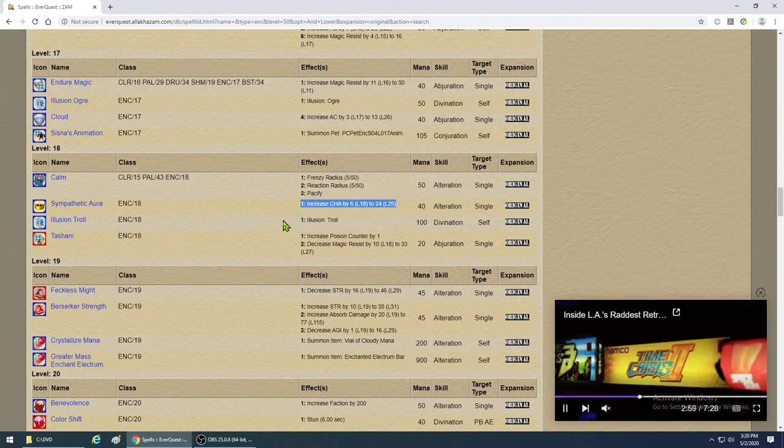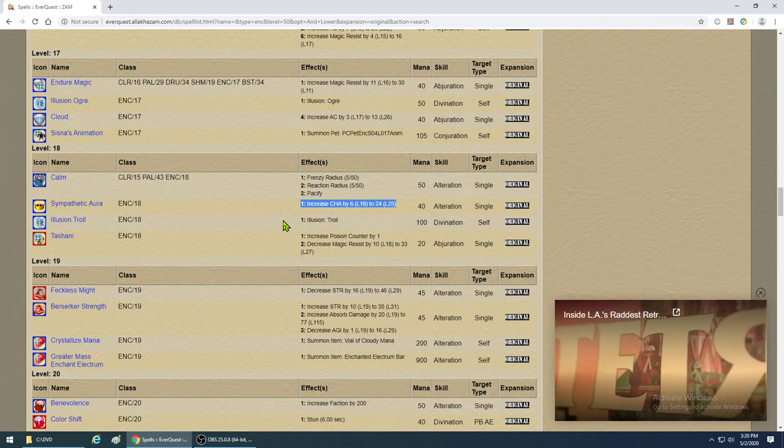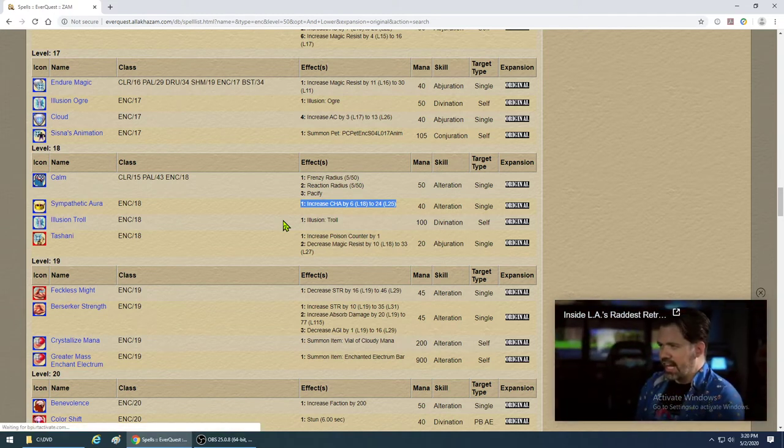Sympathetic Aura gives Charisma. People say Charisma helps charm, but I can prove it doesn't make a difference as long as you have Charisma of 110 or above. Below 110 it will affect you, but above 110 you don't need a Charisma buff at all.